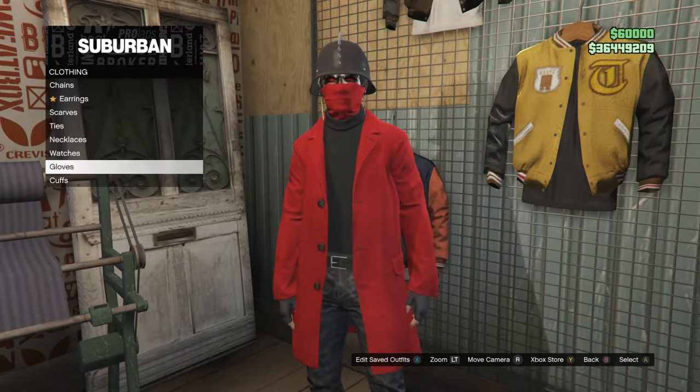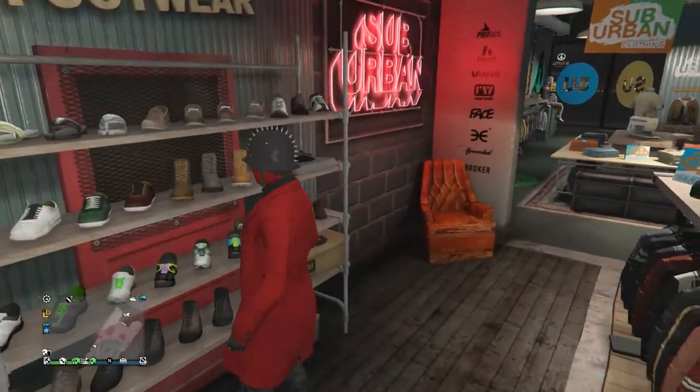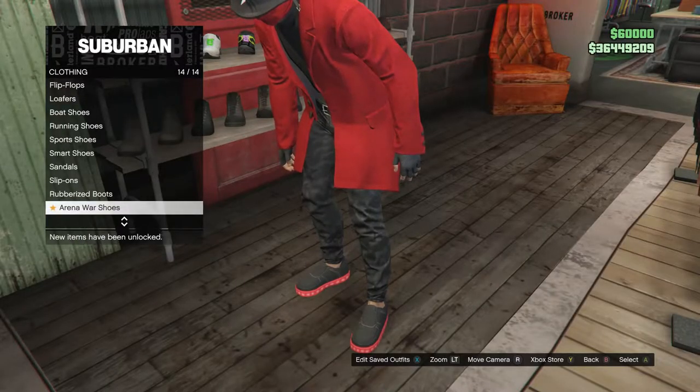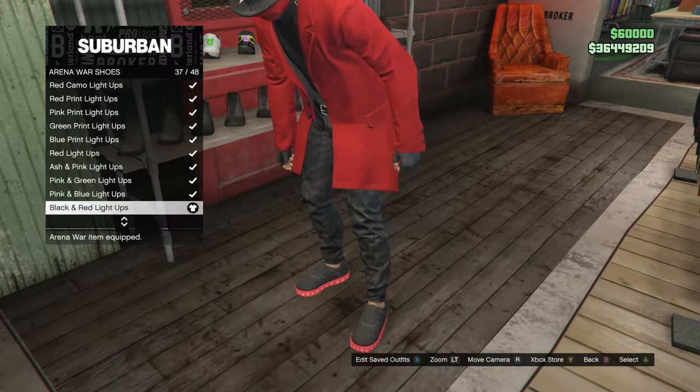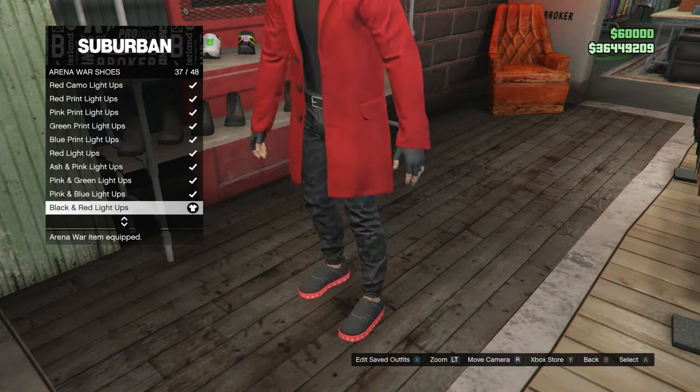After equipping the gloves, back out of accessories and head to shoes. Scroll down to arena war shoes, which is on slot 14, click on arena war shoes, and buy the black and red light ups, which are on slot 37.